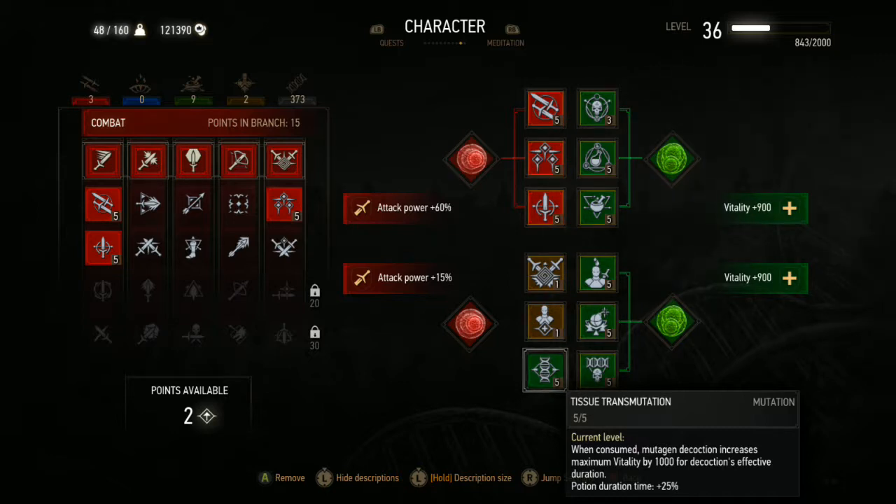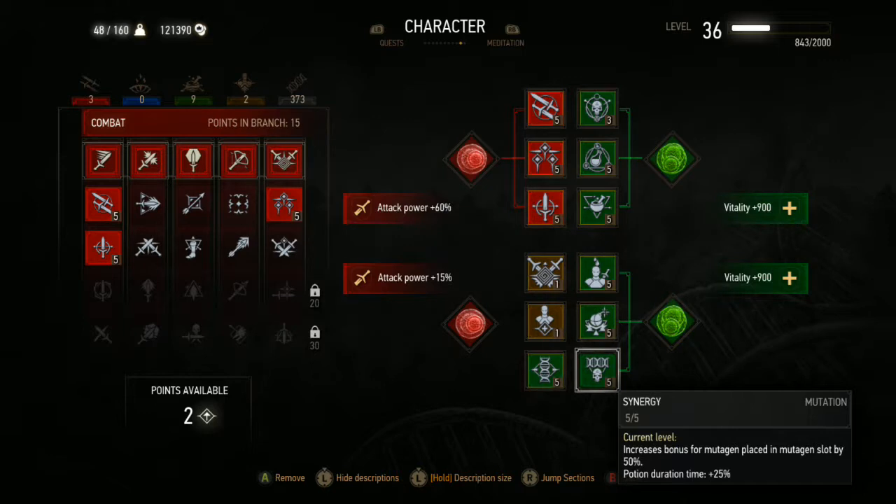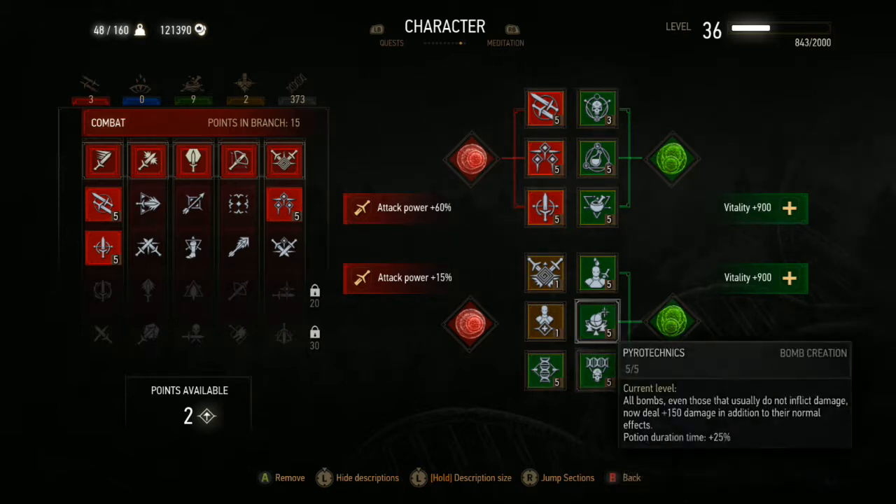The more adrenaline points you have, the more critical hits you do and therefore more damage. Resolve reduces adrenaline point loss when taking damage, so if you get hit you don't lose as many adrenaline points. Precise Blows increases critical hit damage and critical hit chance, and also increases adrenaline point gain. Battle Trance makes your critical hits better — more chance for critical hits. And then the Cat School Techniques, which is why I went with levity for my armor.